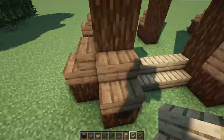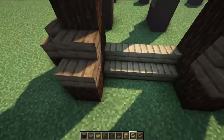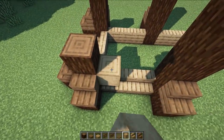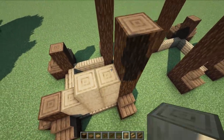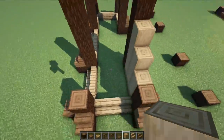Now grab some oak stairs facing downwards and go from post to post with stairs facing downwards, running it all the way around. Now bring in some stripped oak — go up one and two, then one, two, three, one, two, three, and four. This little step pattern looks pretty cool.